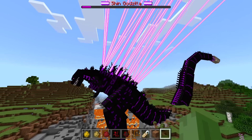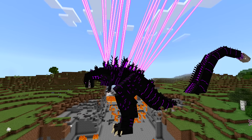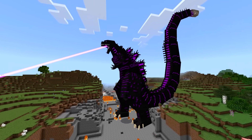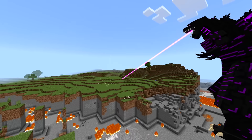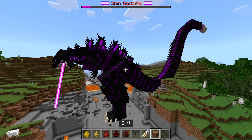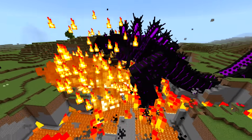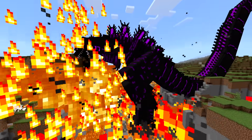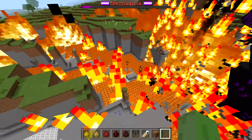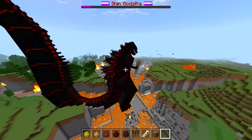Oh my gosh, what is happening? The lasers, the destructive power, the flames - if you guys want me to use this Godzilla for anything, I'd be down. I'm just kind of in shock. It seems like we were almost about to kill it and it started doing all this crazy stuff. I'm not sure if it transitioned to a fifth form on its own. Look at how much damage it did - the flames just linger on the ground.